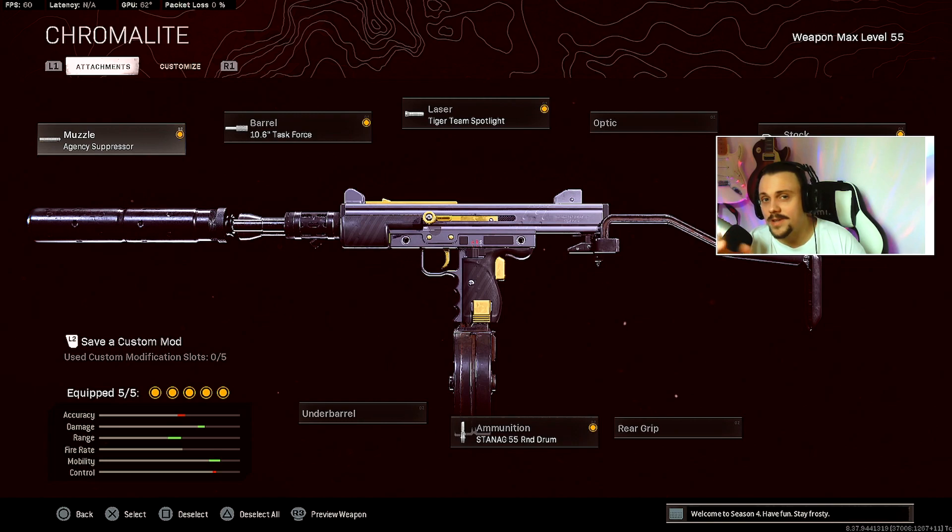You'll see in the clips coming up just how that movement speed helps in fights — not only with straight speed but also playing movement for your jump challenges, your re-challenges, your slide cancels, even your drop shots. Recoil-wise, I'm not really going to bother showing anything because it's relatively easy to control like all SMGs, especially at close range.